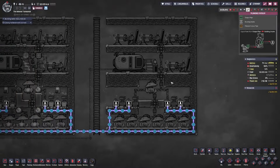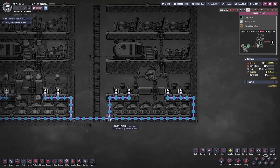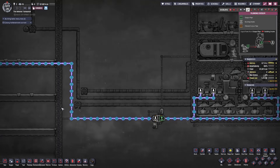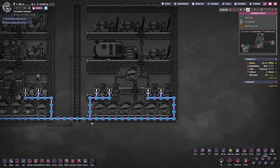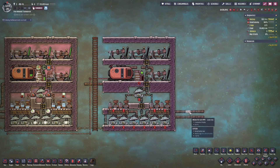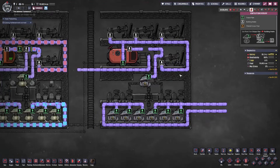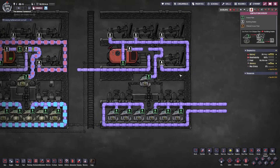Next is our plumbing setup, which is relatively easy. You'll need a source of water and it has to be pure water — it cannot be polluted water or anything else. You'll definitely want to use a renewable source because this setup will eat through your water very quickly. In my opinion, the ventilation setup is going to be the most difficult, especially if you're not used to automation and ventilation systems working in conjunction with one another, so I'm going to go through it step-by-step.